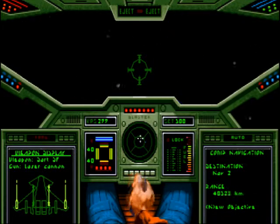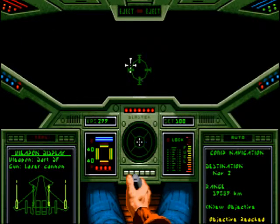Bottom left — autopilot, sorry about that — yeah, bottom left you've got your ship diagram, showing you what kind of weapons you have available.